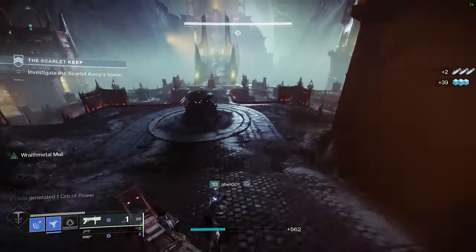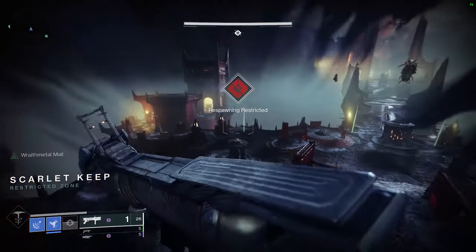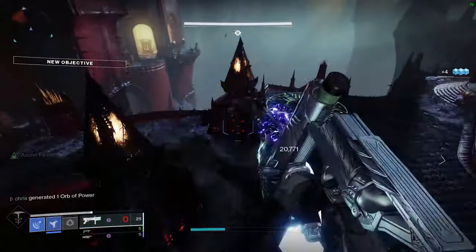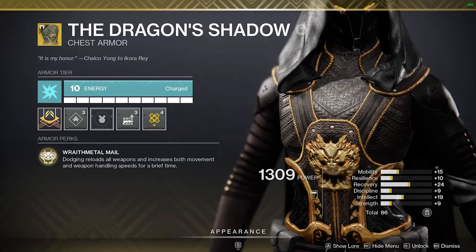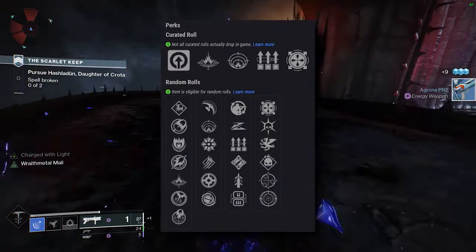At first glance and after using it for a bit, the Ignition Code is definitely an awesome weapon, but beggars can't be choosers. It has a solid perk pool; however, the lack of Auto Loading Holster makes me a bit sad, so I will most likely be using the Dragon Shadow with the loadout.